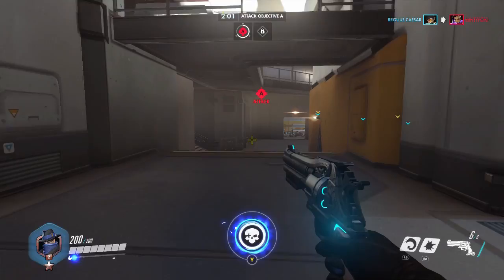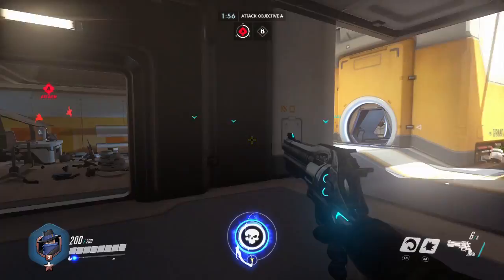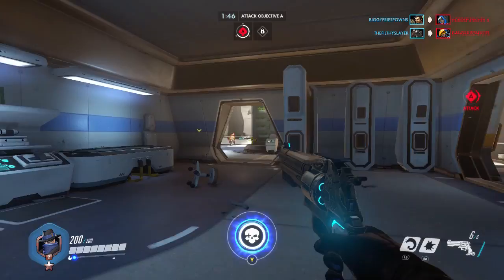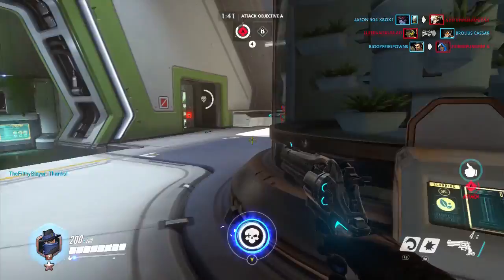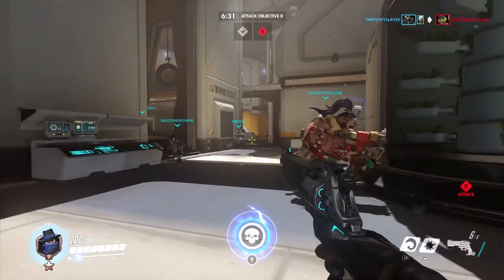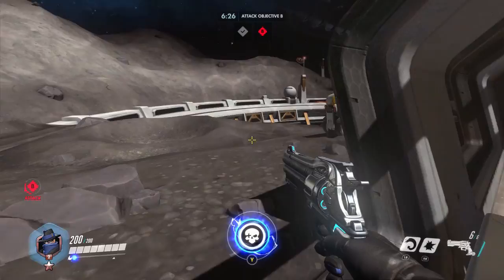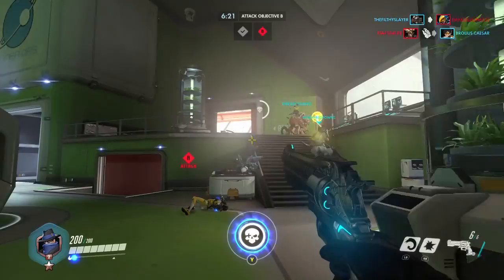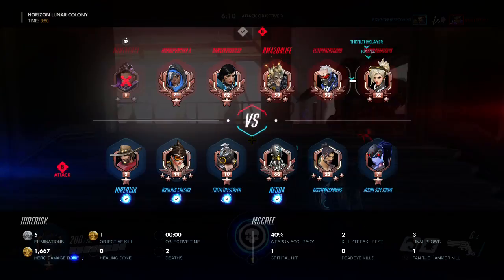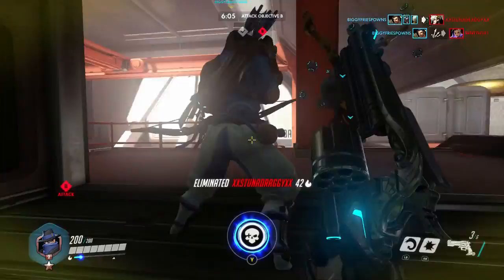Basically, now McCree's ultimate got a buff. The lock-on that happens with characters starts sooner — you'll lock on faster. And within the first second or two of his lock-ons, he'll deal a little more damage. So the idea is that now he can quickly pop his ultimate and just get like a triple kill. I was trying to use that in this gameplay, but I think I was shooting way too fast and ended up whiffing a lot. But yeah, I think he's definitely going in a really good direction.